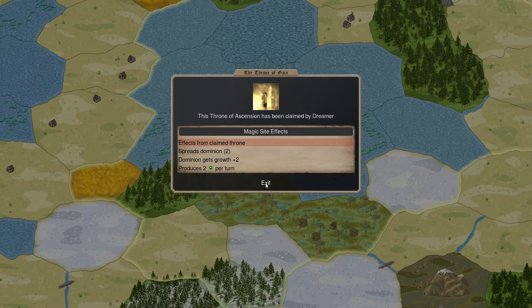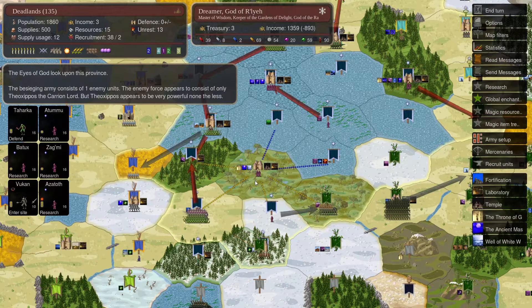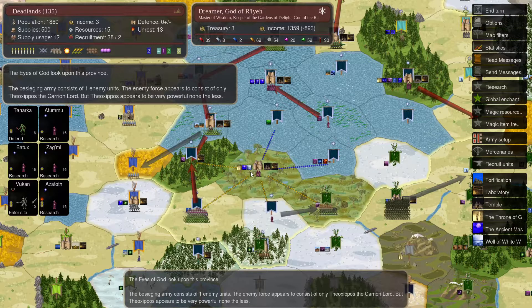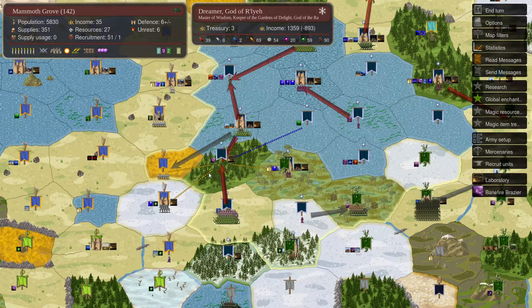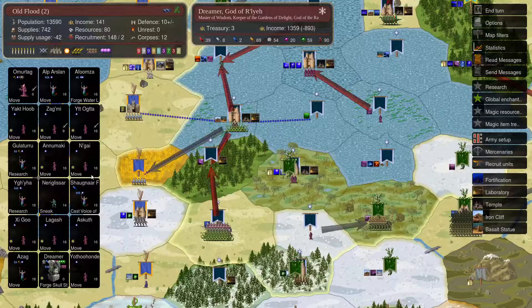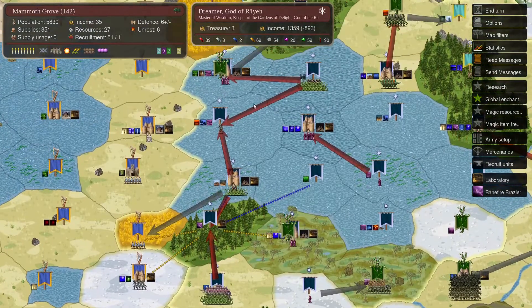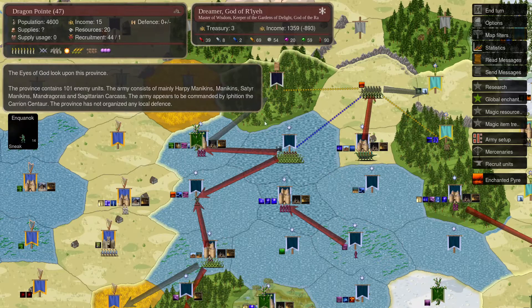The Deadlands throne produces nature gems and cutting me off from the southern area would be a big deal. I'm not committing my army yet — I want to see his army before I dedicate mine. I'm moving my army up to Mammoth Grove where I think he might send his thug or raiding stack. We're also getting reinforcements from Old Flood coming up to Mammoth Grove — one extra star child and one extra slave mage.